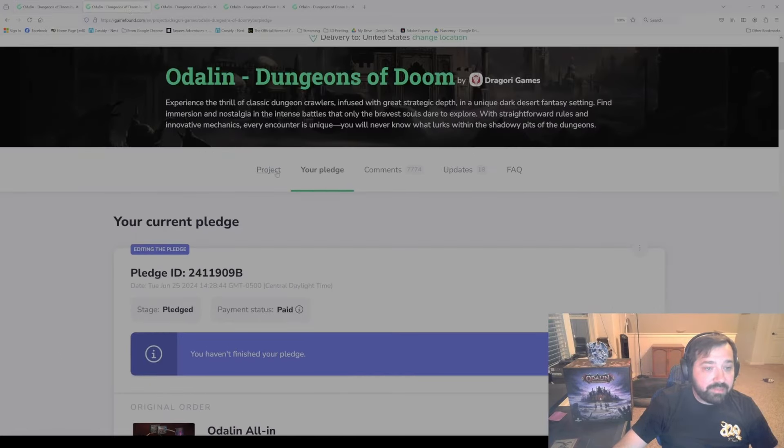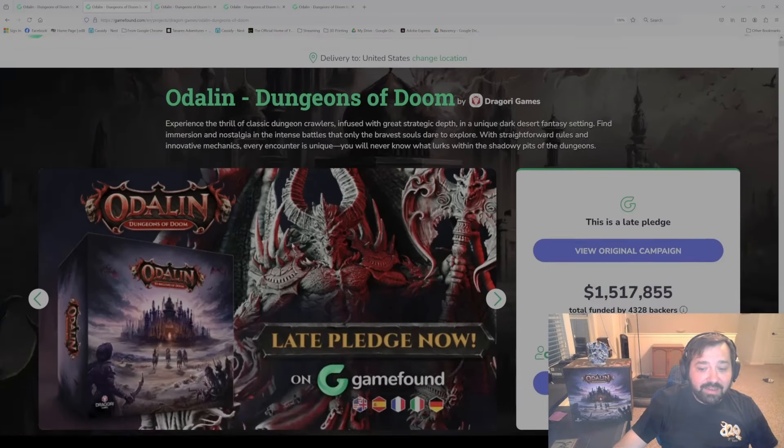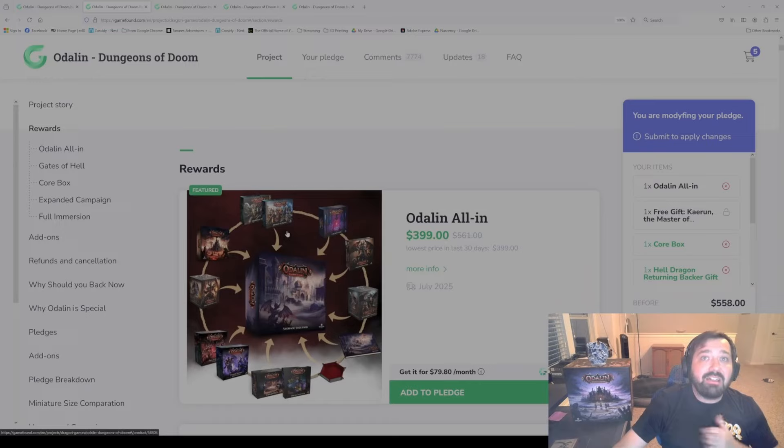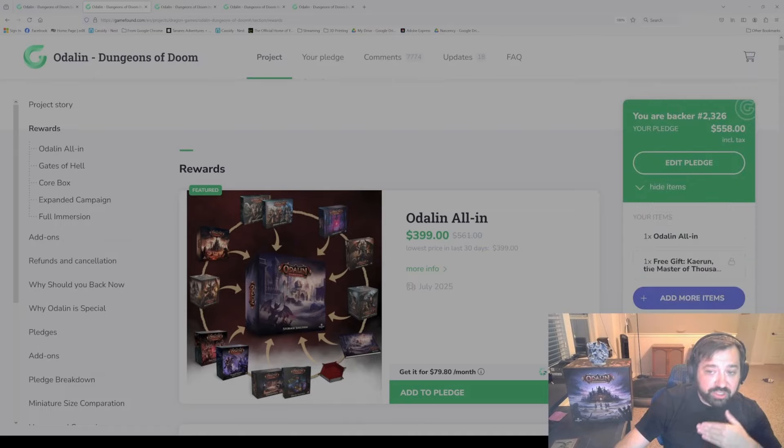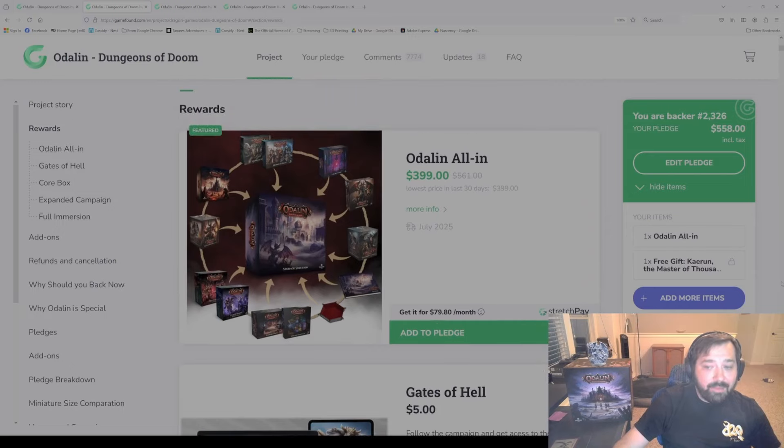So let's look at the other items. I am logged in, so now let's view this as if you were a backer from the campaign and now you're getting into the late pledge. You should already have whatever items you purchased previously on your order. But if you want to change it, you can always go to manage your pledge and make those changes or add items, and it'll update. Or if you want to go back, you can always revert your changes.